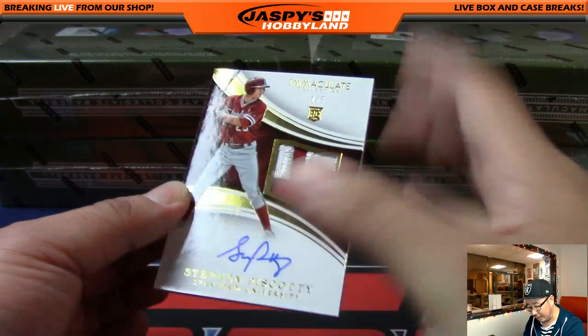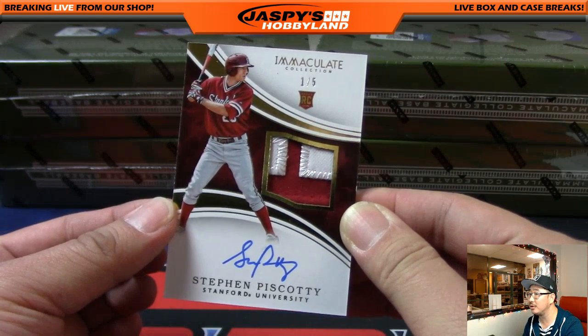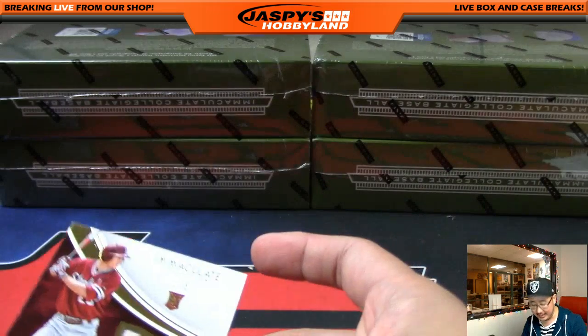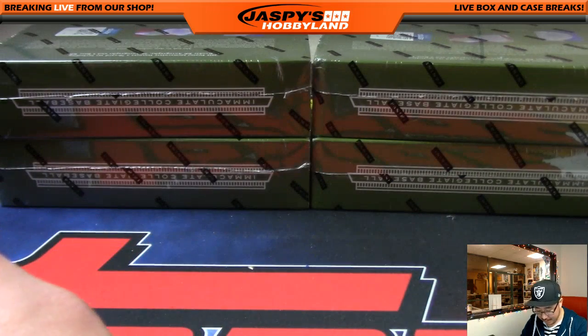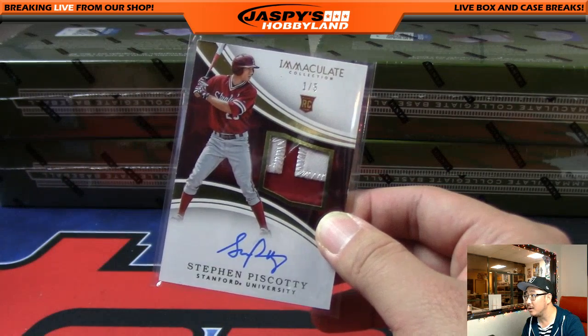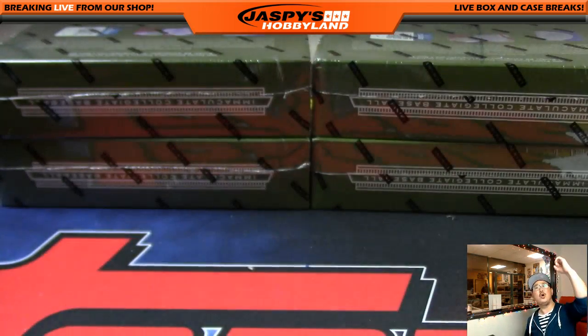And the last one is Steven Piscotty, out of 5 — two color patch auto. Steven Piscotty for the coach. 1 out of 5, Paul. Nice. Getting him out of that slump. There you go, coach. All aboard the Big Hit Express — woo-woo!